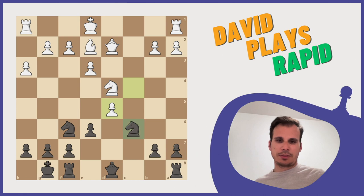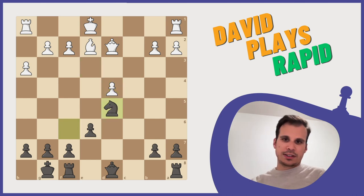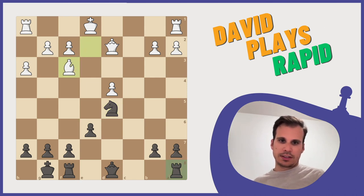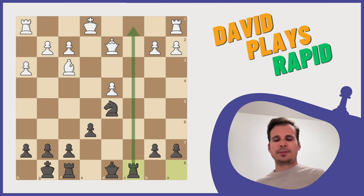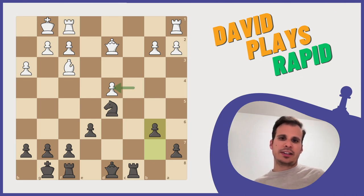A lone pawn is something else. Let's trade now. Now I'm doing things that I just said the opposite of, and that's okay. Let's just seize control of this file. And then I feel like starting pushing here. My knight is central — I would like to attack this pawn. I just need to understand how, exactly.